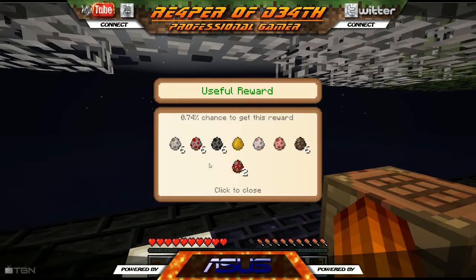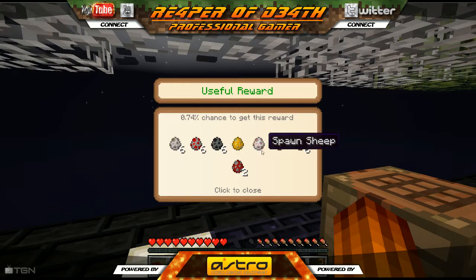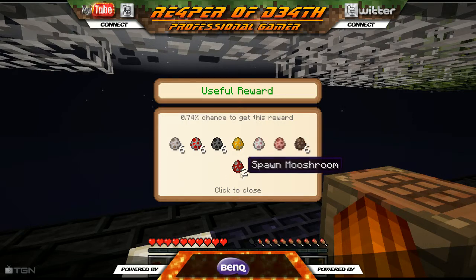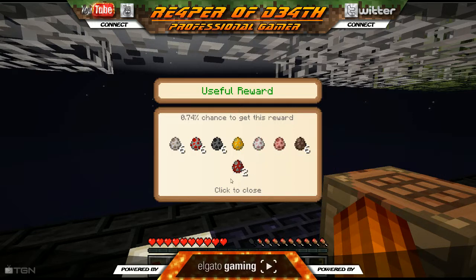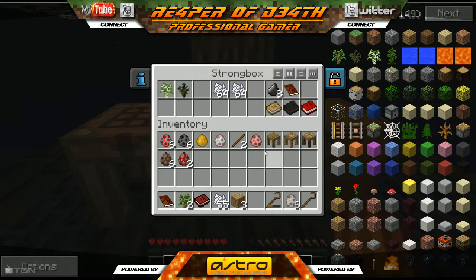Let's see what we got for a reward — spawner eggs! We got a jet cat, silverfish, spawn a chicken, spawn a blitz, spawn a sheep, pig, and a villager — that'll come in handy. And some mushrooms. The mushrooms are handy because we can make bowls and have mushroom soup. That's a really useful reward. Let's put all these in the chest so we don't lose them.